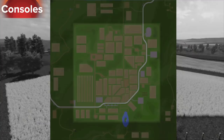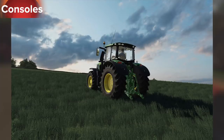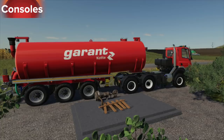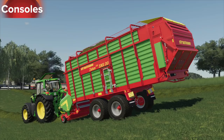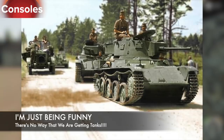Also in testing is an update to Mercury Farms. What I know about this update is it's going to remove all fences and hedges that can be removed — you can remove them with the simple click of a button. It also comes with a trailer so that you can sell gasoline or fuel, which is very cool. We also have Oakfield Farm 19 back in testing for Farming Simulator 19 on consoles. We've also got the self-made 800 kilogram weight, an update to the slurry tanker 14 with injector. Released today on all platforms was the Slurry Trading System. Also released today was the Solar Collecting Single Array Unit. We've got the Strautmann Zelenka CFS 3301 DO released today for all platforms, and the Toldy 14 — I can't find anything about this for farming, but I'm getting a lot of pictures of Hungarian tanks. I don't think we're going to get a Hungarian tank, but I thought it'd be funny nonetheless.